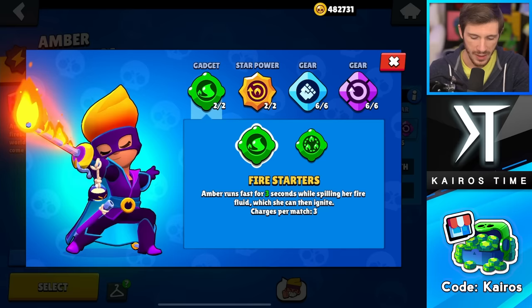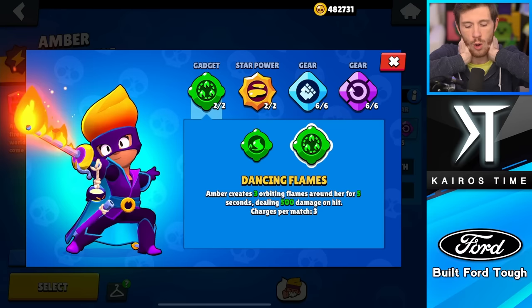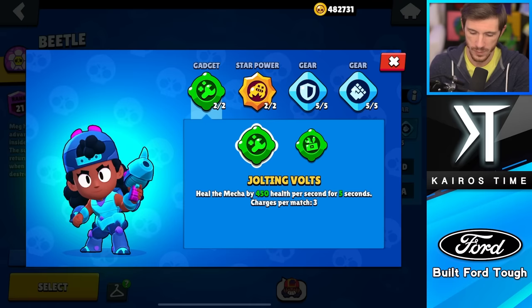Next we have Amber, and you want to go with Fire Starters every single time. It pairs very well with both of her star powers, and she gets a little speed boost, which is always nice. Dancing Flames doesn't deal very much damage and most enemies will just run away. The only time it's useful is if an enemy is on the other side of a single wall and it forces them to fall back. That's very specific, so I'm giving it F tier, whereas Fire Starters is going in the A tier.